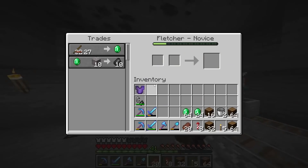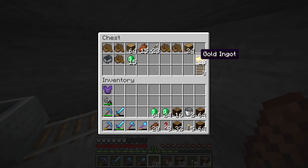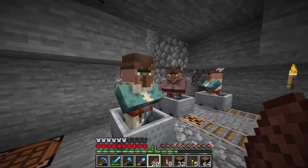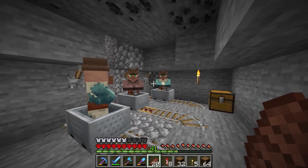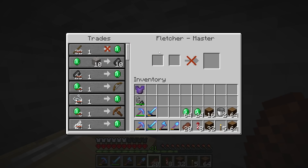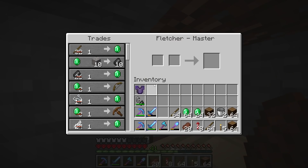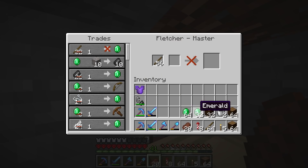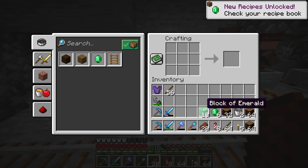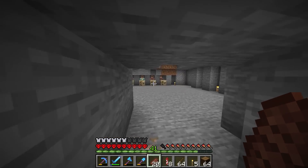There are some more villagers back here that we started zombifying but never finished. I've got some extra gold back at the base — all I need is some apples and extra splash potions of weakness, and we should be able to get three more fletcher villagers. That'll double our rates, because at this rate it'll take quite a while — they only restock a few times a day, so at best you're only getting around two stacks of emeralds a day. That means it'll take around 10 Minecraft days, and I don't want to wait that long.